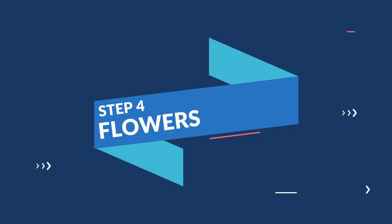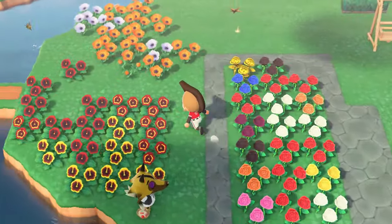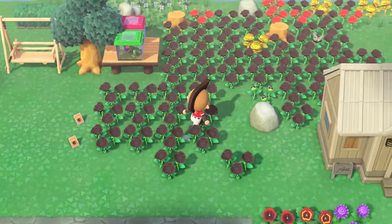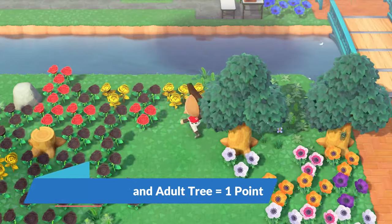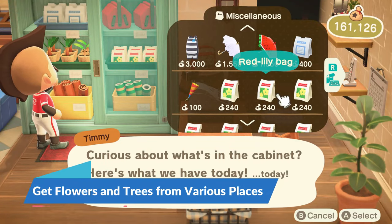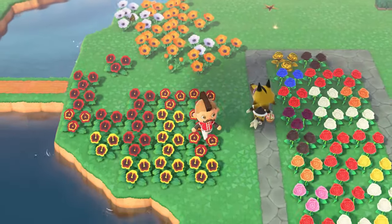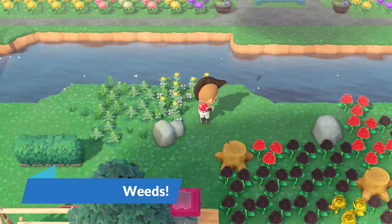Flowers can be an easy and very cost-effective way to boost your island star rating. The flowers will start to clone and cross-pollinate before you know it, and your island will be full of flowers. Each fully grown flower counts as one point towards your total star rating value, and you'll also receive a single point for any adult tree. You can get more flowers from Nook's Cranny, from friends' islands, or by gathering them from mystery island tours. The amount of flowers is what will help your island star rating. Weeds have a negative impact on your island star rating, so getting rid of all the weeds can really help you reach your end goal.